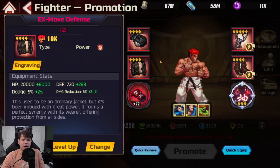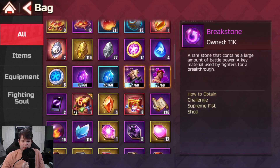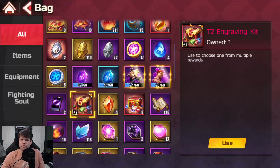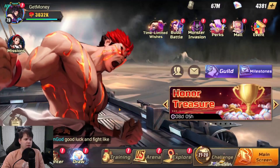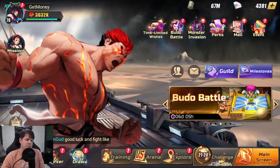There are also items that let you change the factional bonus. I have one in my bag here — a transformation scroll — that lets you randomly change the factional bonus for SS grade or higher equipment, excluding legendary factions. So if you have a lightning faction piece you want to switch to something else, you can do that. And this is what the plus two item looks like — you can use it here to get a plus two engraving. That's really all there is to know about gear.